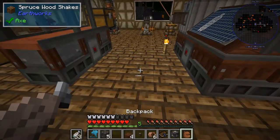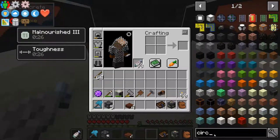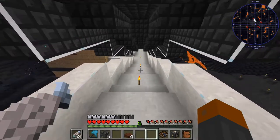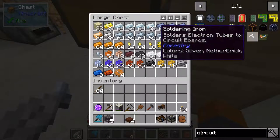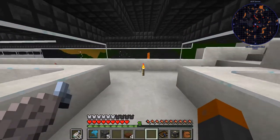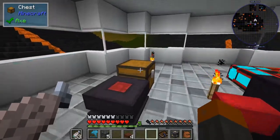Got power going into that bad boy. It's filling up — wonderful. Now we just need to grab some materials. We're going to be making circuits. We need vacuum tubes, which are copper wire and redstone. We need a total of three circuits, so we need six tubes, and for that we need two sets of these recipes — so two copper. We're also going to need redstone chips from Buildcraft.